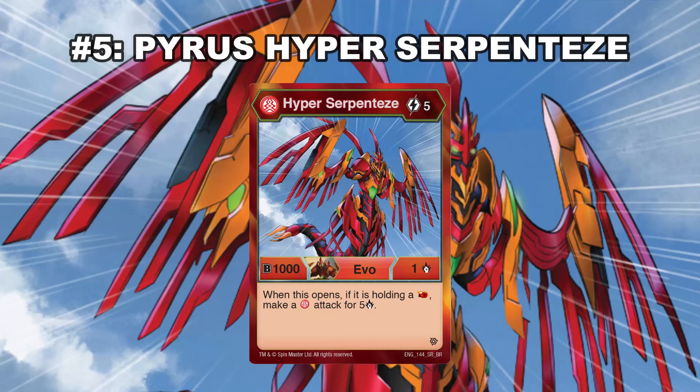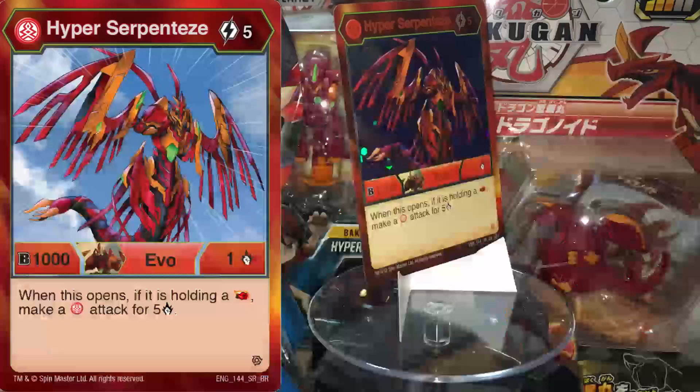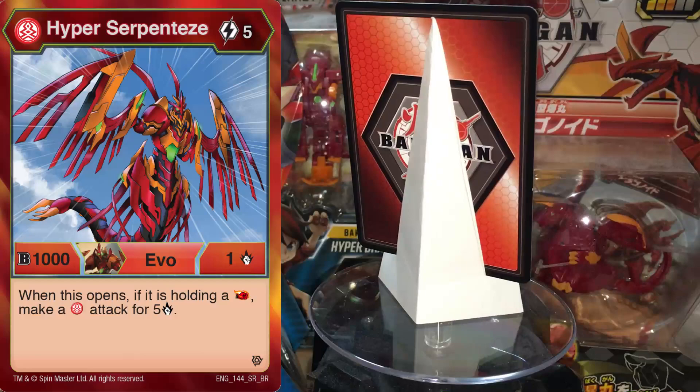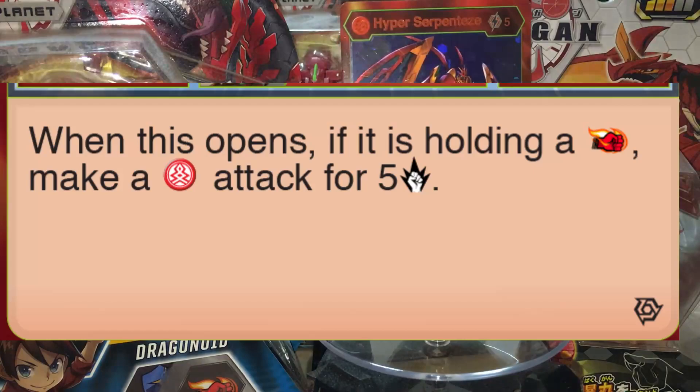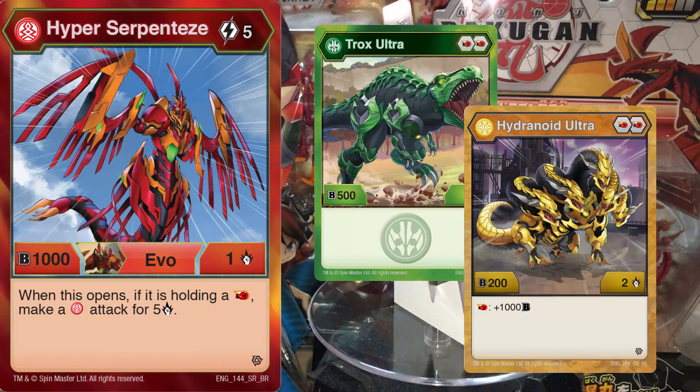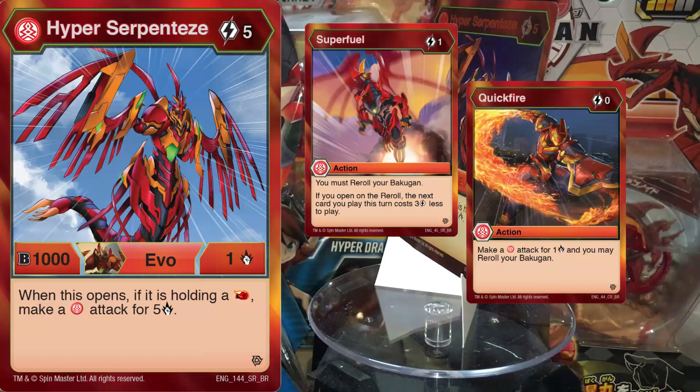Number 5: Pyrus Hyper Serpentis. This card is one of the most annoying cards ever. We're not even going to talk about his stats — it's the ability that is the most important part. When this opens, if it is holding a Red Fist, make a Pyrus burn for 5. The most important fine print is 'when this opens,' so rerolling this Bakugan would inflict significant burn on your opponent if you land on a Red Fist. Just play Bakugan that are double Red Fist and you'll be fine. Having tons of reroll cards like Super Fuel and Quick Fire will help you, and you might as well throw Emily and Jenkins in there for even more burning. It is insane.